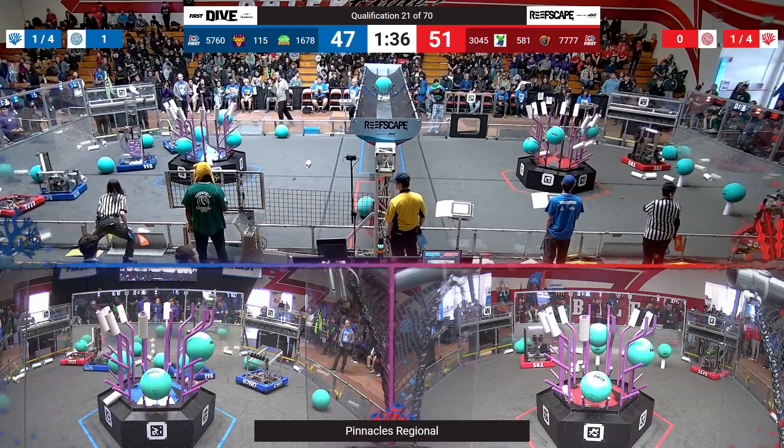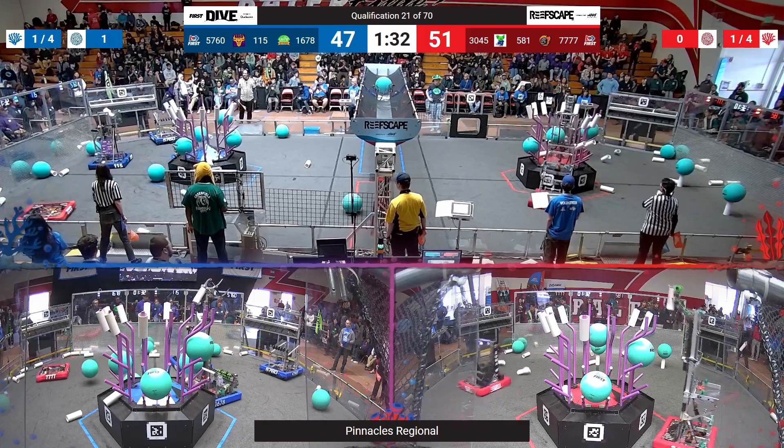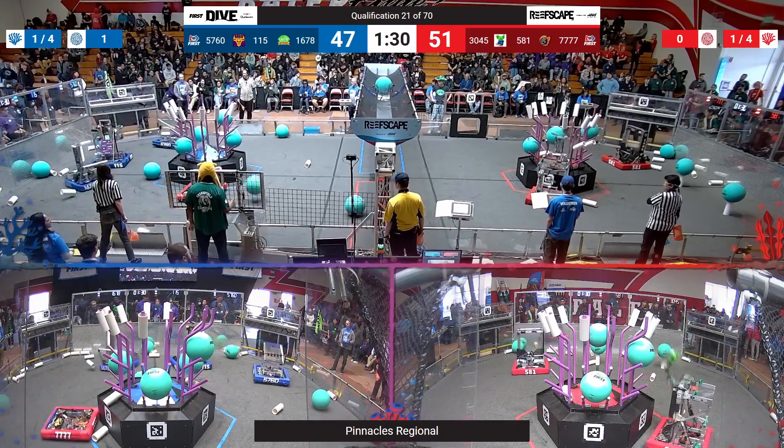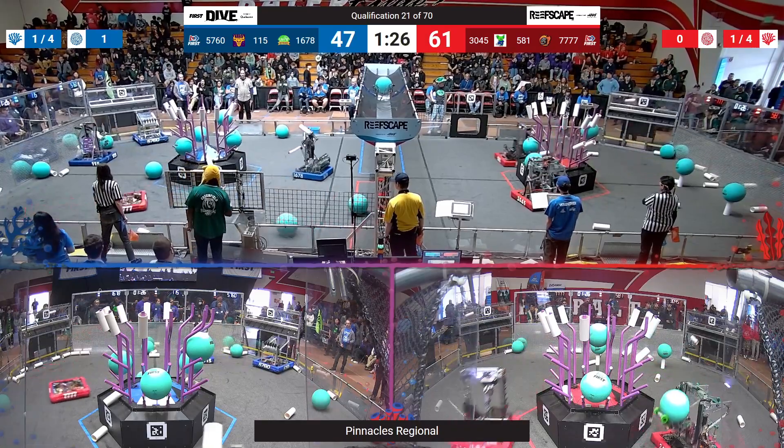Red Alliance is really putting on a great scoring run here. Not only do you have 581, but the Gear Gremlins — your current rank number four — is crushing it. They're scoring L4 and L3, ball and coral alike.